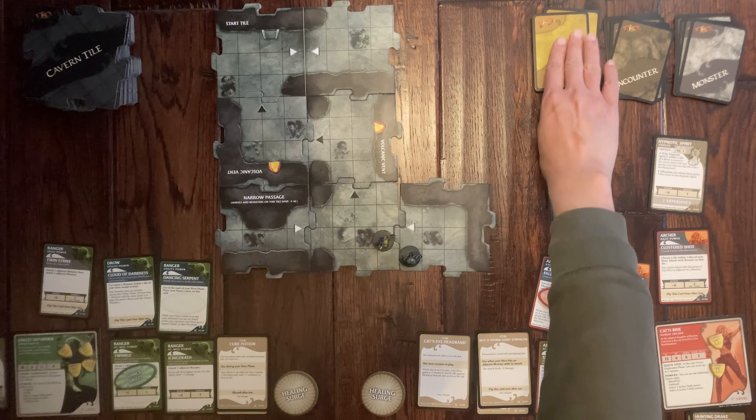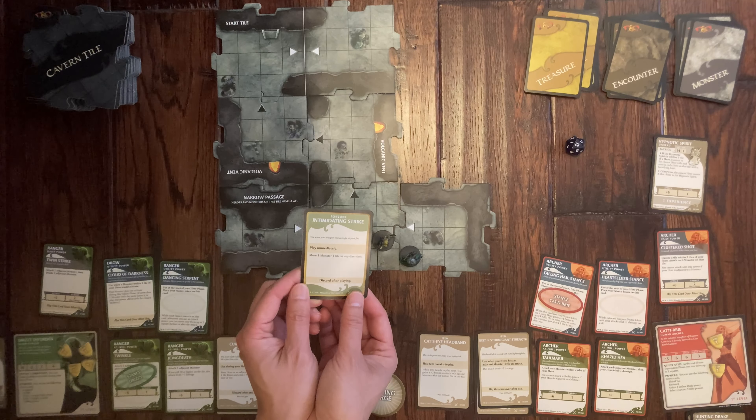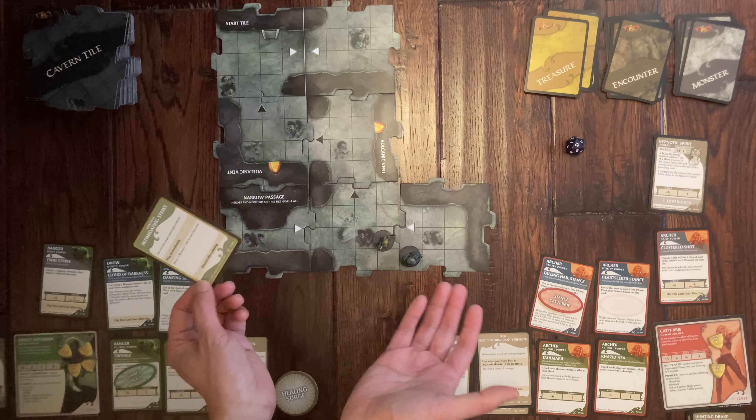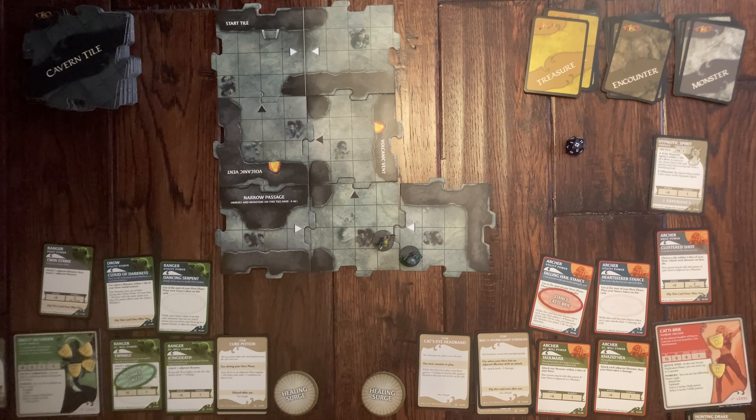I draw a treasure: Intimidating Strike — wave your weapon menacingly at your foe to move one monster one tile in any direction. Unfortunately there are no monsters to move right now, so it ends up being nothing.